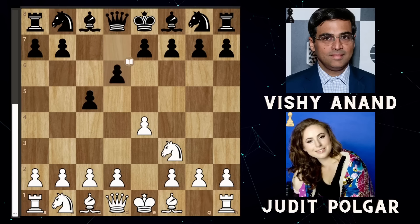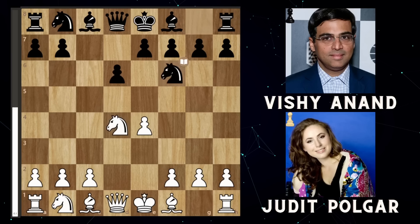We had knight f3, d6, d4, cxd4, knight takes d4, knight f6 attacking the pawn. And then we get knight c3 defending the pawn, and then a6.